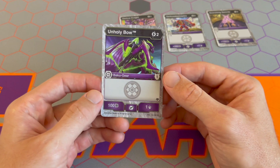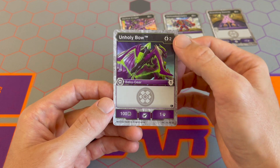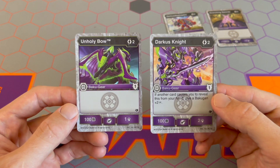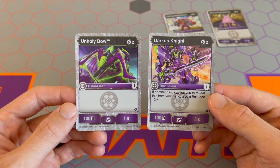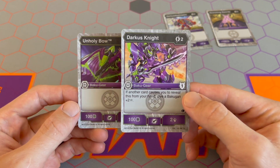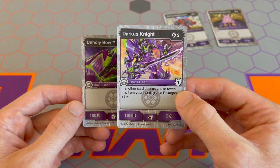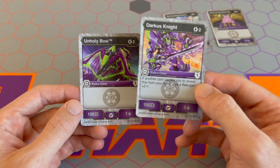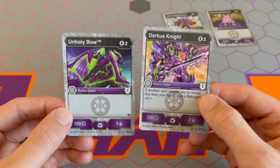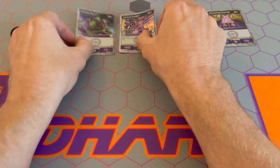The next two-cost card is Unholy Bow from Shields of Astroya. Two cost for 100B and one damage with one armor. I don't think there's any reason you would ever play Unholy Bow if you had Darkest Night — Unholy Bow is just a worse version. Even if you weren't going to use Darkest Night's reveal text, it's still better than Unholy Bow. But if you want a lot of cards with armor, you can put three copies of each and have a lot of extra armor in your deck.